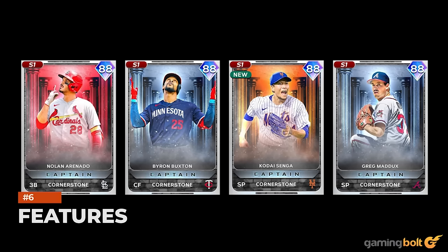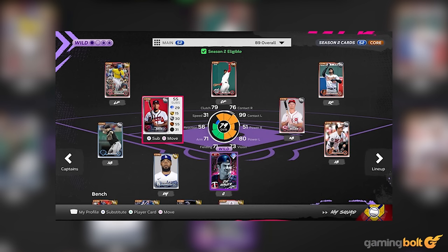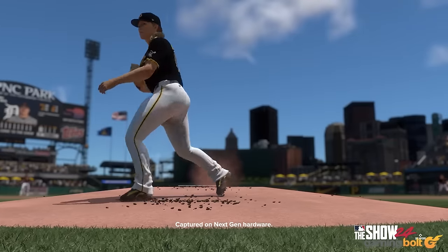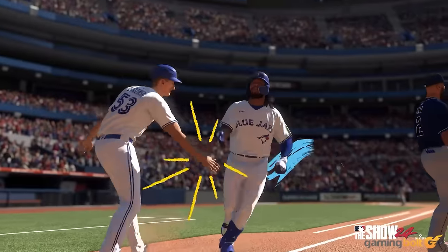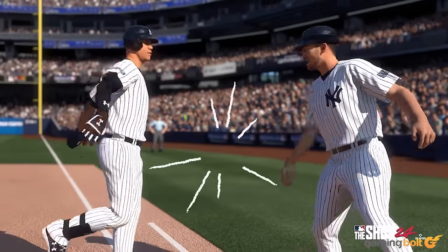Features: Diamond Dynasty, whereby players can create fantasy teams comprising legends, past and current stars from the world of baseball, returns for 24. The series' career mode Road to the Show, with players progressing from minor league to MLB and tournaments, will of course be included too. Storyline mode and franchise mode round out the expected features returning for this year's iteration.